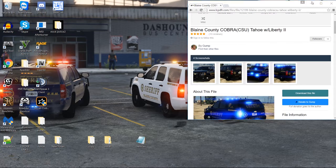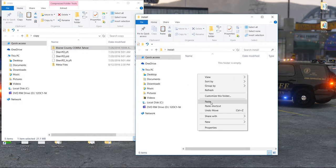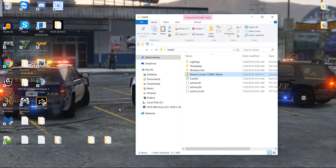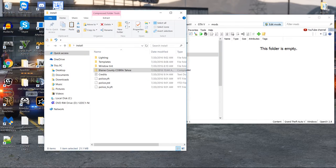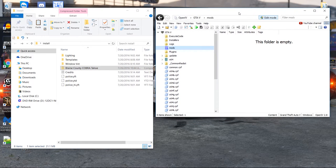Without further ado, we're going to go ahead, download the file, go to the copy folder, copy it into the install folder, paste it in there, and extract it. Now, lots of issues people have been having with installing this vehicle: one is that it rolls over, and the second is that the light bar doesn't light up — it has a shade of black over it, it's tinted. I'm going to teach you how to install this the right way.